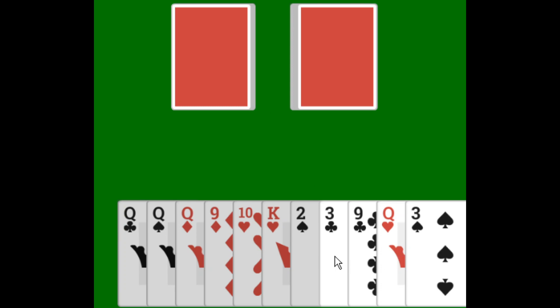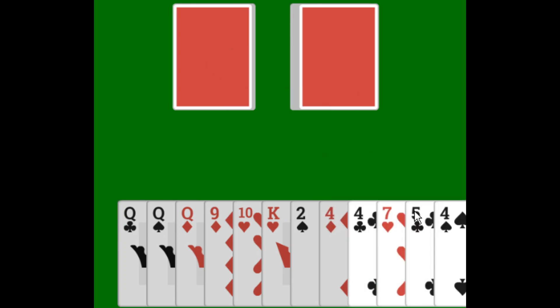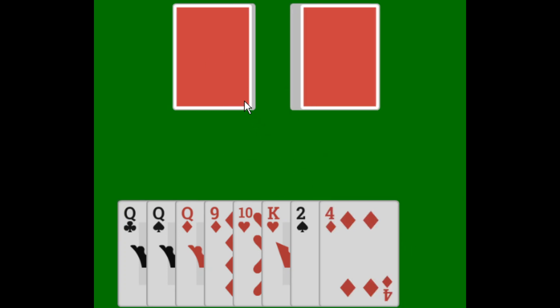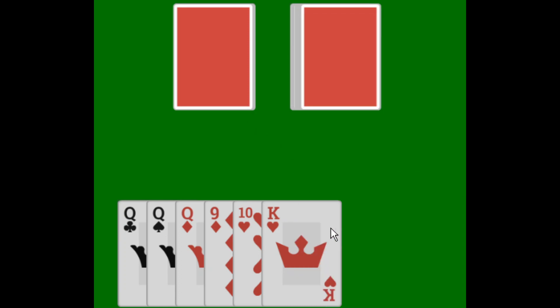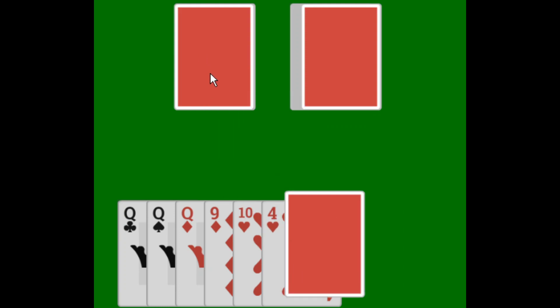The first and fourth card are of the same rank, so all four cards — the two in between as well as the first and fourth — can be discarded. This deck is only 52 cards, but it does seem longer. Hopefully we'll be getting through it soon.